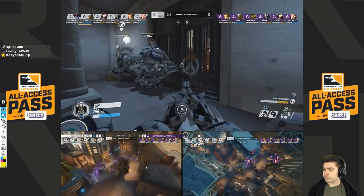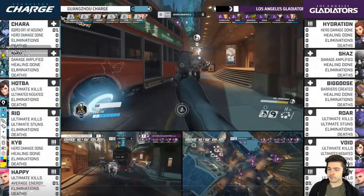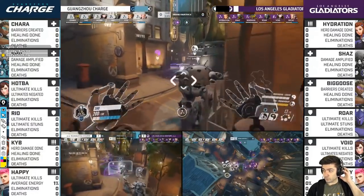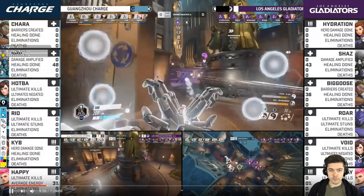Just going to let it play here. He drops down and we will get the Lucio. A lot of this map comes from playing around the statue, rotating right and left on the statue and making artificial choke points. We're just going to see a poke battle here.